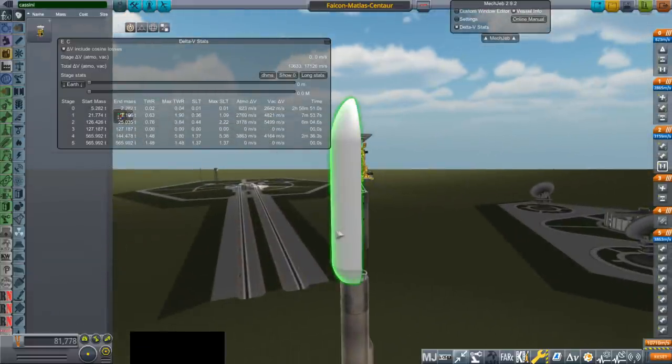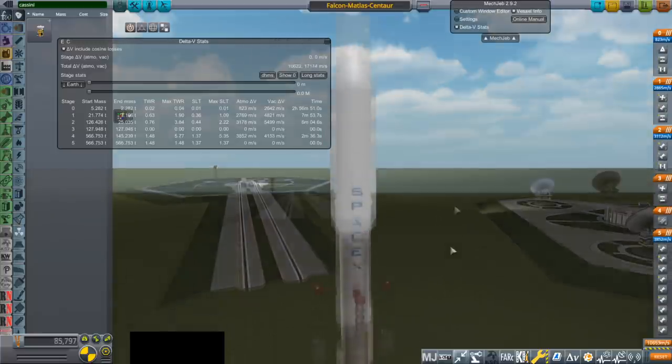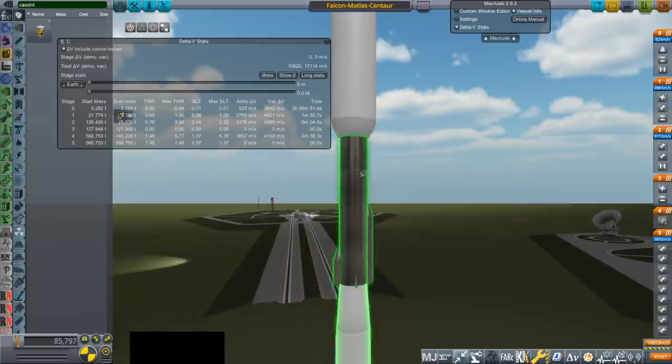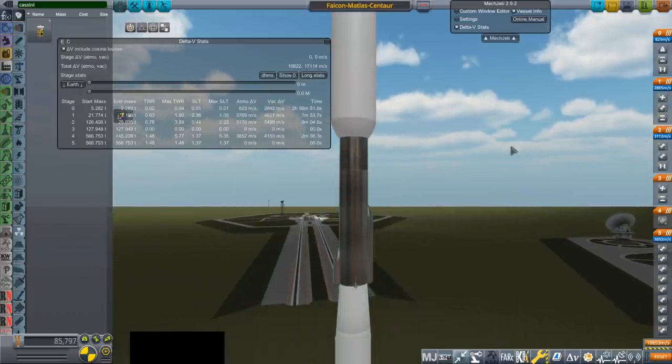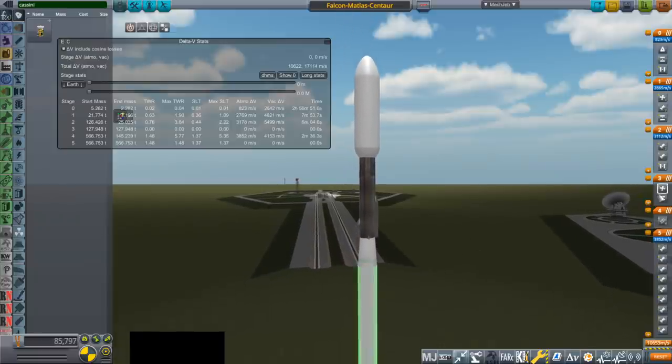This is like one of those Titan fairings, height-wise. As a final concession to sanity, I'm going to auto-strut this to the first stage. And that's the separation. Of course, we can't use the standard Falcon interstage with this because the Atlas is thinner — no avoiding that fact.